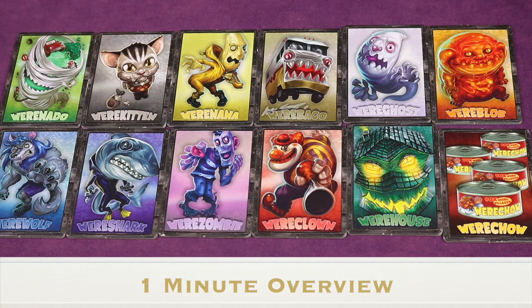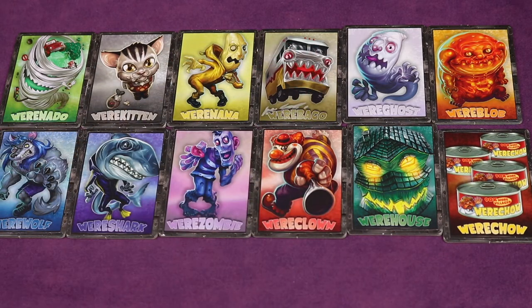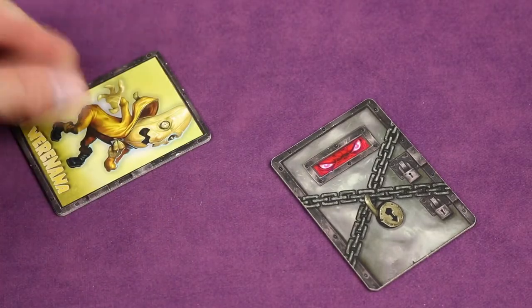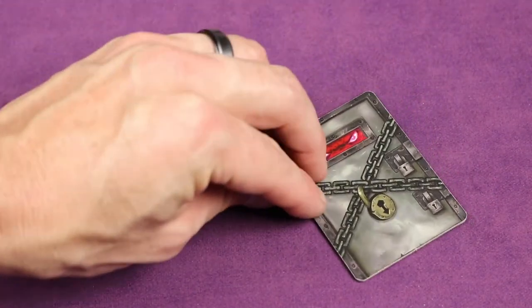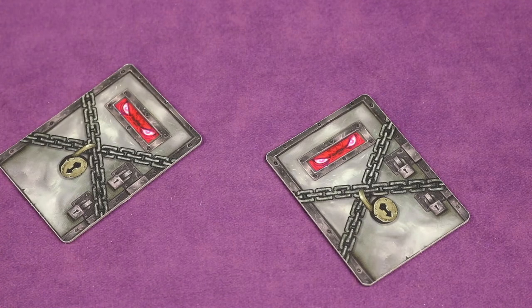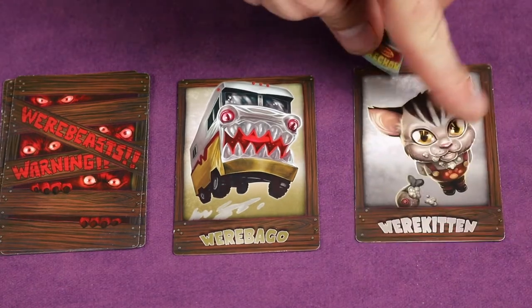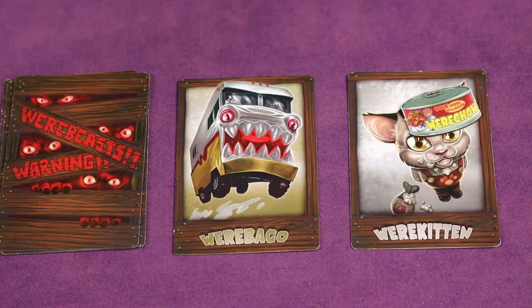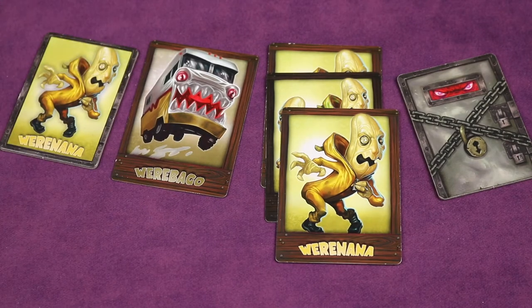Werebeast is the social deduction collection game where you'll be collecting some of these werebeasts and maybe even some werechow. You'll be doing it secretly — you can look at your tiles anytime throughout the game, but you don't want anybody else to know. However, you share a gold card with each of your neighbors so you know what the person next to you is trying to collect. In each round a werebeast is offered up and you might win it by offering cards and sweetening the deal with some werechow, which is like currency.